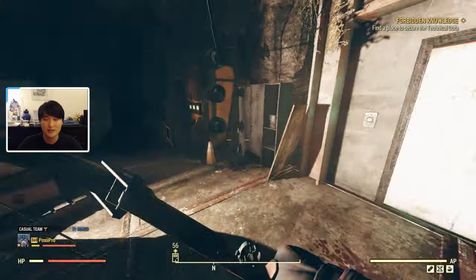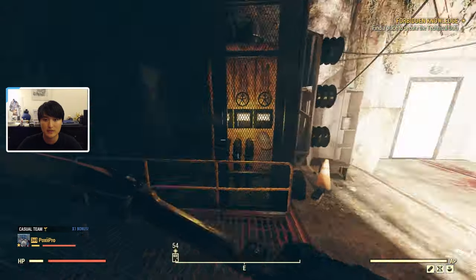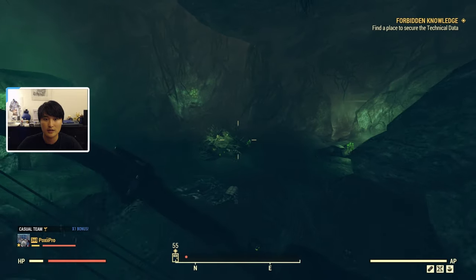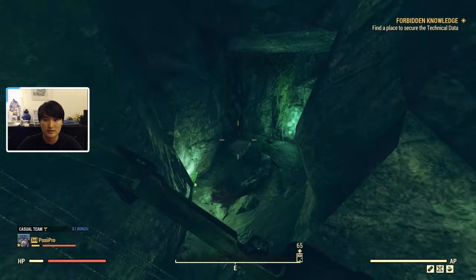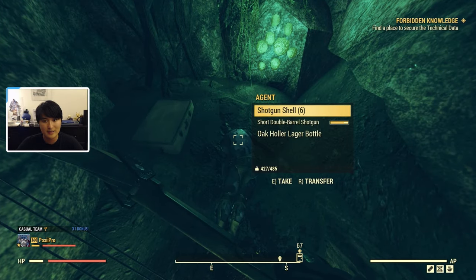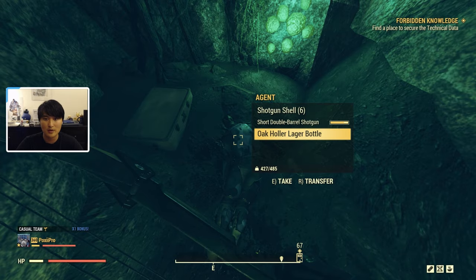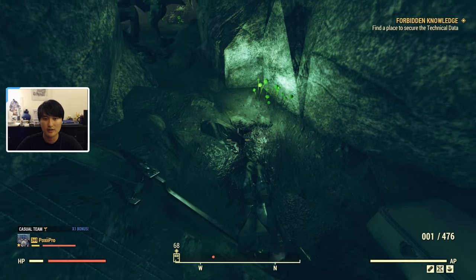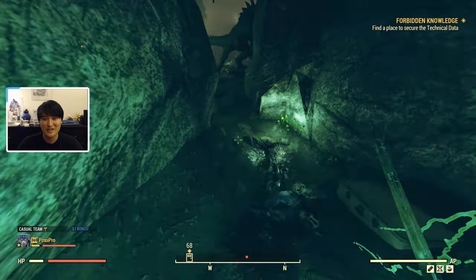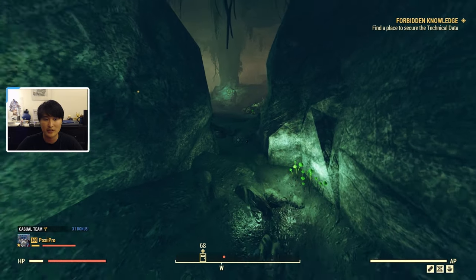Now that we're inside the cave, we're going to navigate to the back where the elevator is. The elevator is right there and it's currently not functional. We want to make a left of the elevator, go down this way, and through here in the far back left there's going to be a suitcase and a dead agent. There's going to be a quest item here, and the quest that will start is called Bunker Buster — that's the beginning of joining the Enclave.